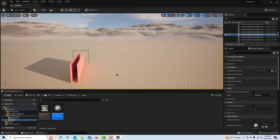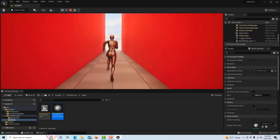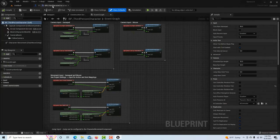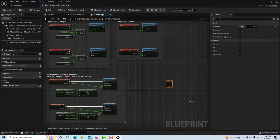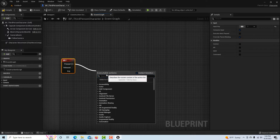We have our walls and our trigger volume. If I hit Play, the character can run through the corridor, and when he gets to the end he'll go through the mesh, which will trigger something else. Now let's escape and open the Third Person Blueprint here by double-clicking it. We'll dock it up at the top for easy navigation, then right-click and create a keyboard event — just the number 1 key.